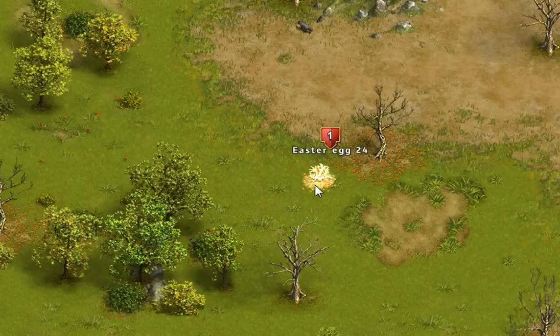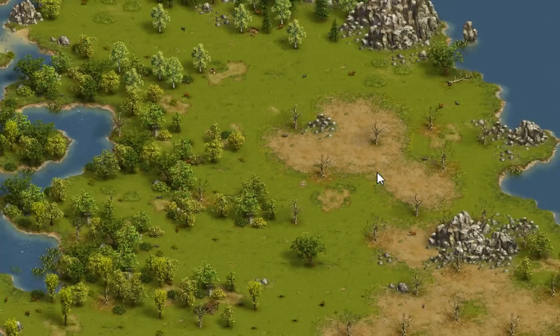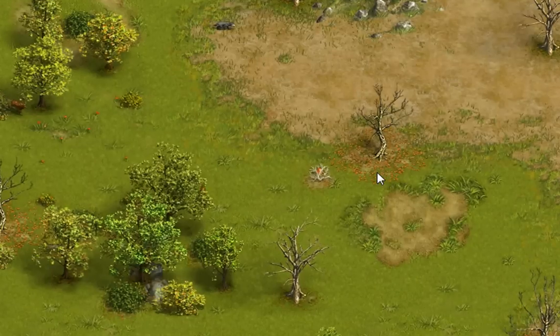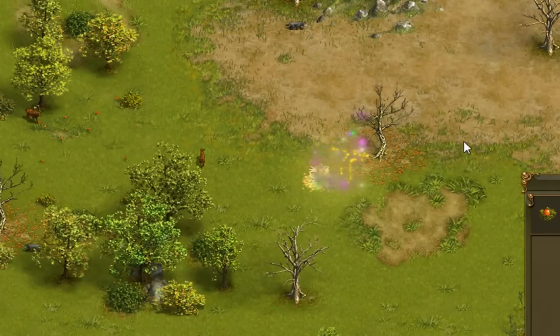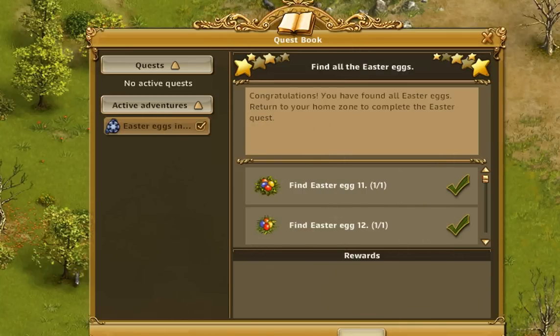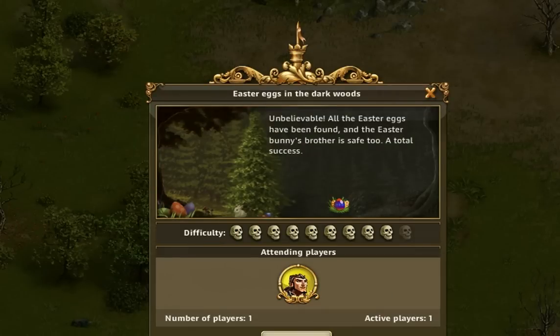Egg number 24 is the last one I found, and the reason it's last is because it's hidden in the most convenient place — the last place I would ever look — a big open area. It's on the east island, right in the middle, in these shrubs. It's not even hidden, it's just straight in plain view, and that's the hardest place to find. Quest completed! Anyway, that's Easter eggs in Dark Woods — hope this really helped, see you next time, thank you kindly.